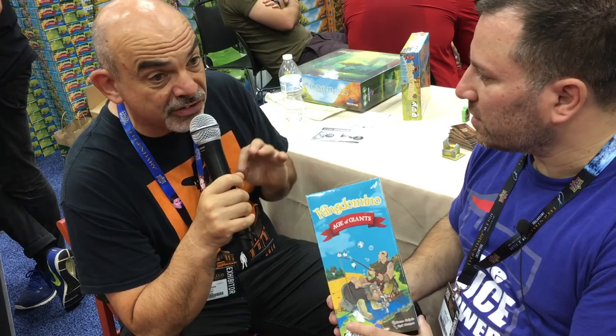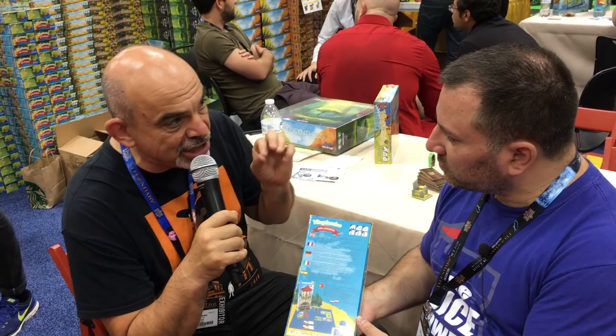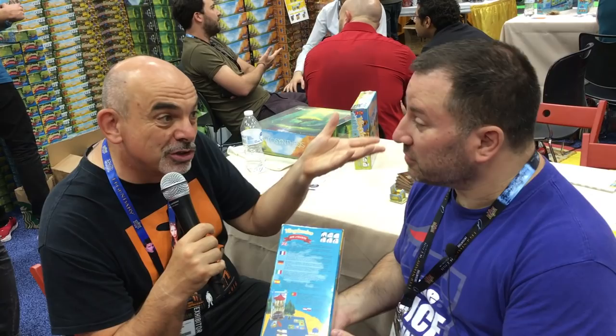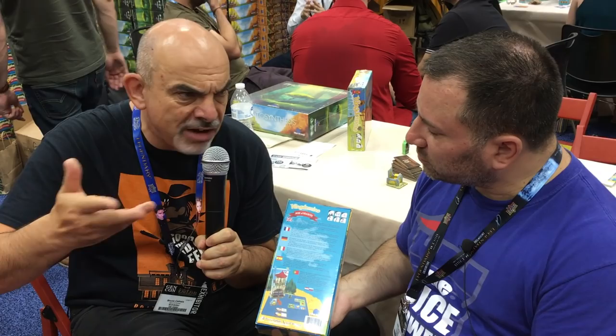First, it adds the possibility to play up to five players, meaning there are 12 new tiles. Six of them are really bad tiles — when you pick one, you are obliged to place one giant on your kingdom, and this giant eliminates one of your crowns, meaning fewer points. And you have six really good tiles which give you the possibility to send one of your giants to someone else, which is fun for families. This also increases the replay value of the game.